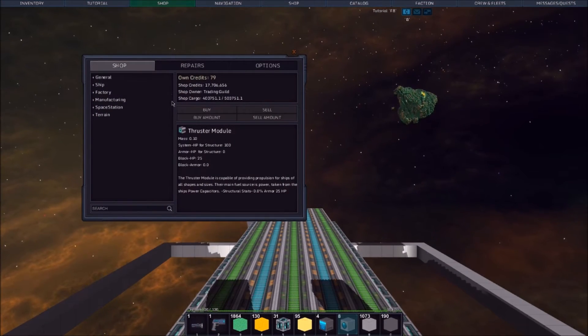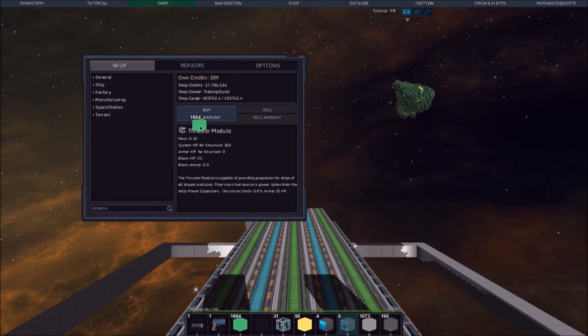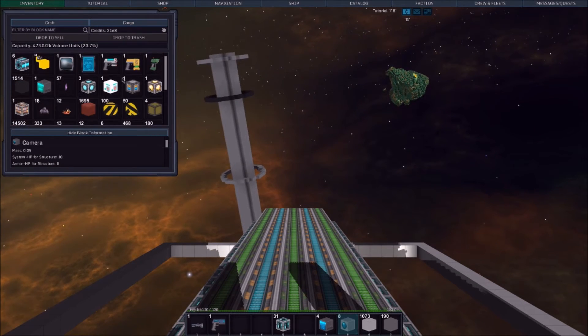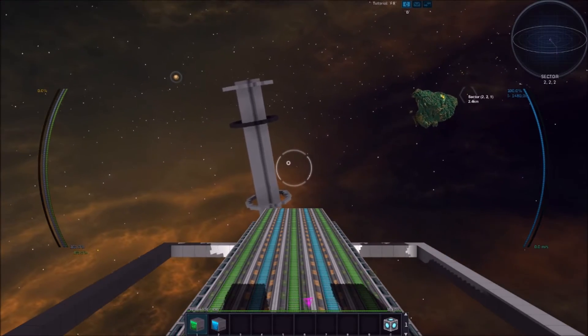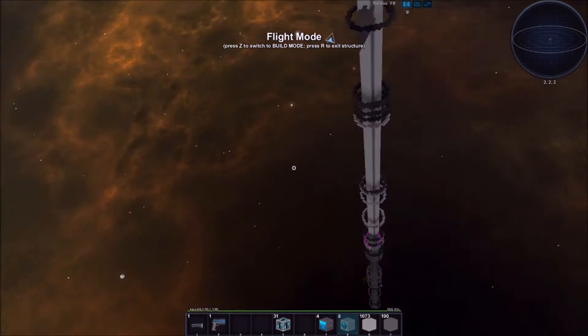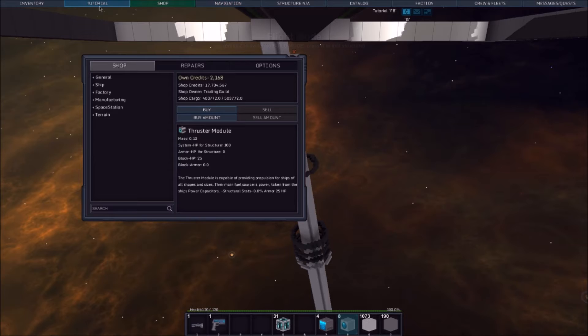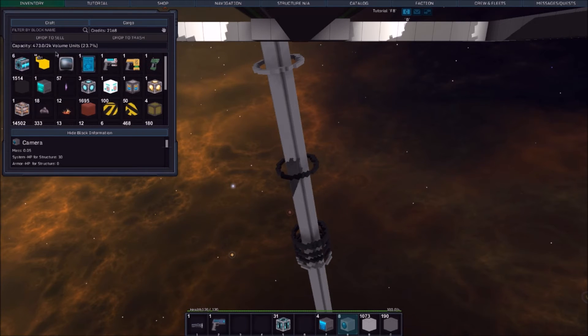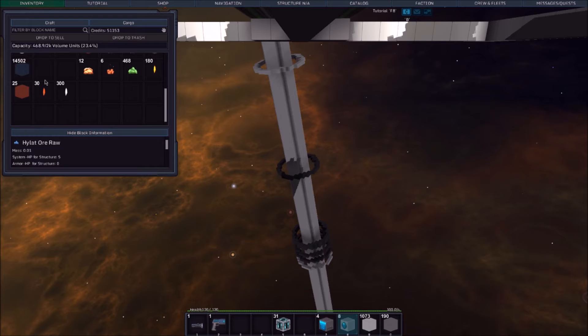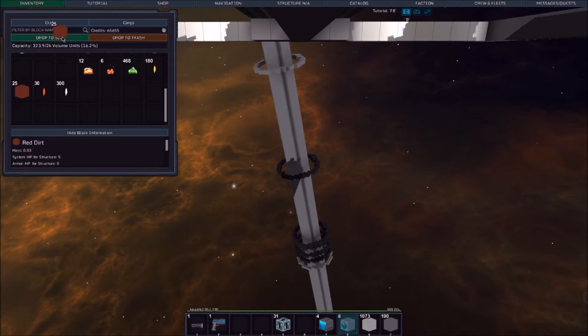So we're back here at the shop, and we're just going to sell a lot of our random things as well as whatever's in our inventory. I have to hop out of the ship to do this. I've got all this stuff in my inventory — cargo would have been better. We're going to get our cash up here a little bit. That actually brought it up quite considerably. This will bring it up quite considerably as well — almost back to 100,000, which is what we started out with.